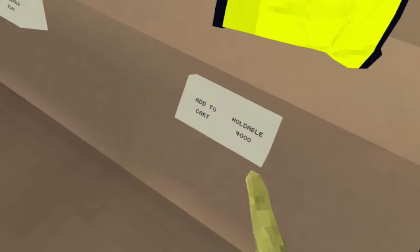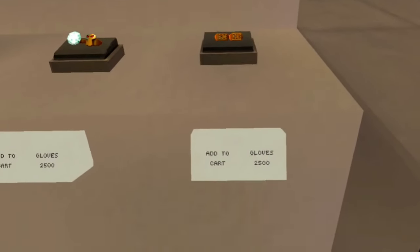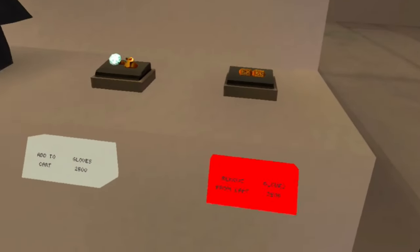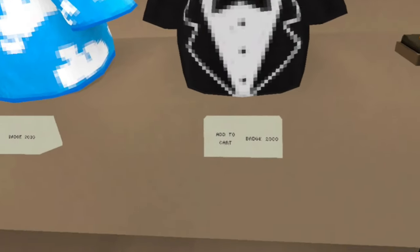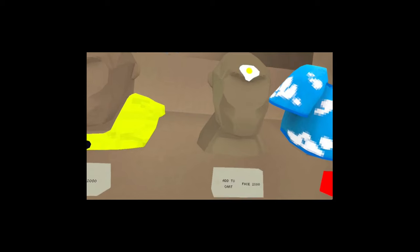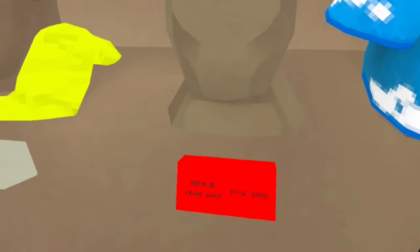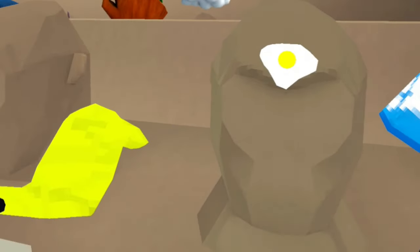We have cloud boots for 4,000, regular boots for 4,000, and the golden ones for 5,000. Then we have the become monkey rings for 2,500 shiny rocks, and these rings for the same price. Then we have a tuxedo shirt for 2,000 shiny rocks.